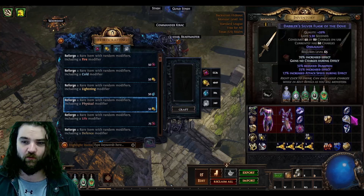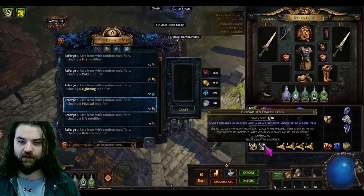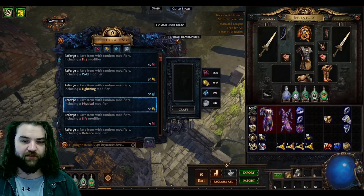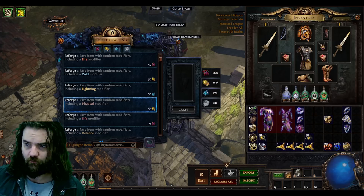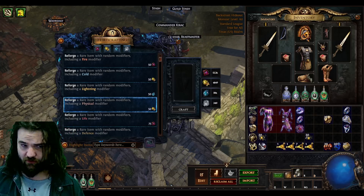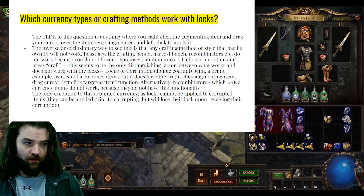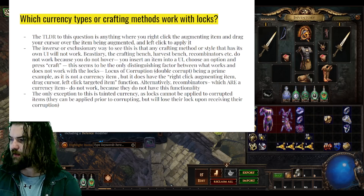You can use fossils though — you do right-click them. Crusader's Exalted Orbs, tailoring orbs, tempering orbs — I'll go over the exhaustive list quickly at the end. It really does just boil down to that in terms of a quick way to remember it.